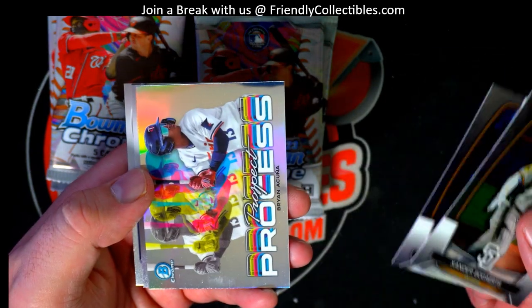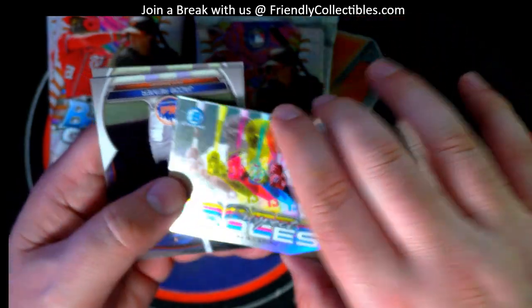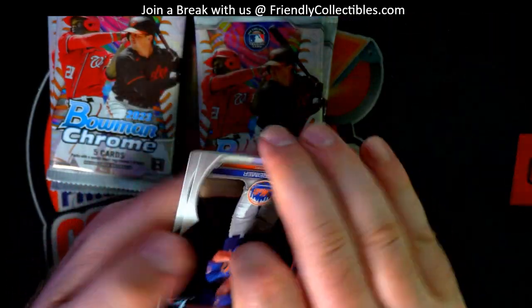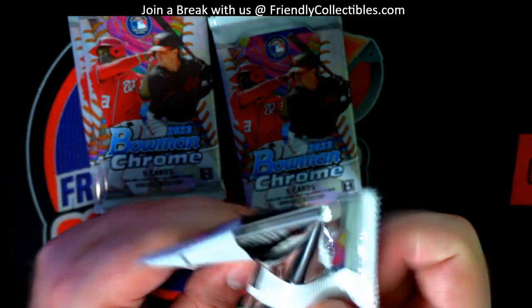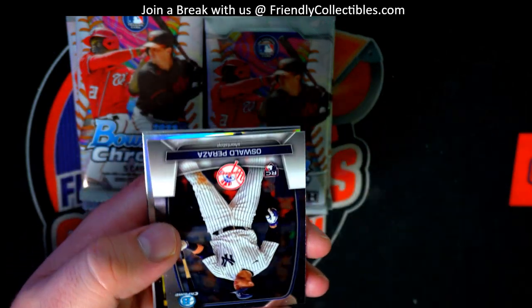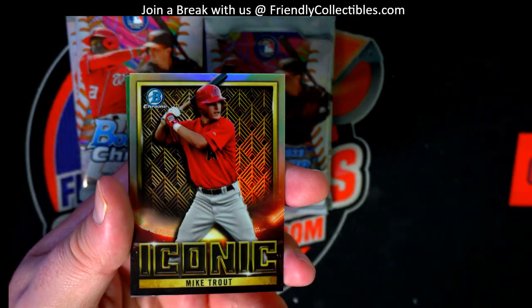Shadow - oh here we go! Nice Acuna right there, Prospect Process - nice, I like those. Framer. Old Stanton. Razor right there, rookie. Nice Trout - iconic.